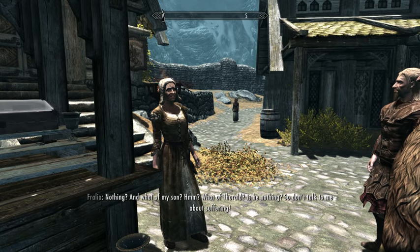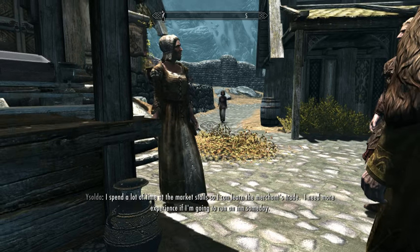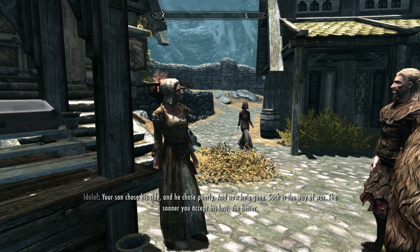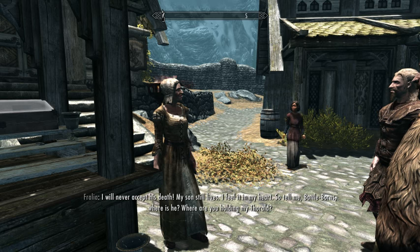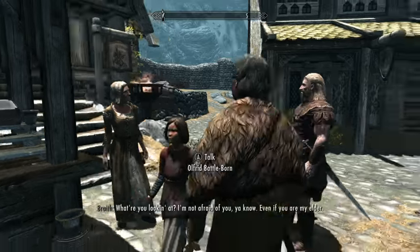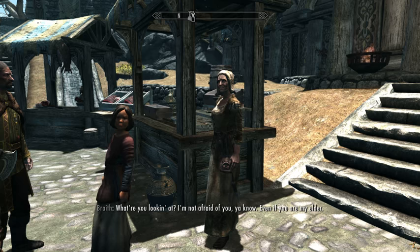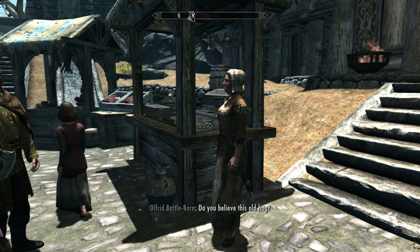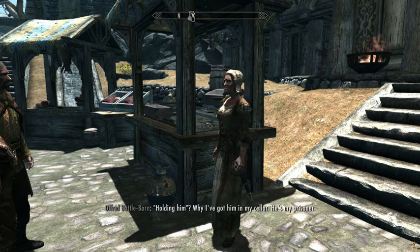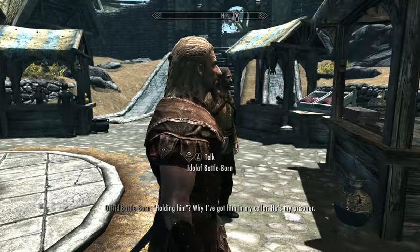Sneak is a pretty important skill. When you're sneaking, it makes it harder for enemies to spot you, and if you sneak while you're not in sight, then eventually they'll forget about you and you'll have another chance to get at them. Speech lowers the cost of things you're buying and raises the cost of things you're selling, and it also improves the chances of being able to intimidate people or convince them of stuff. It's an important skill, but it happens to be a hard skill to level quickly.